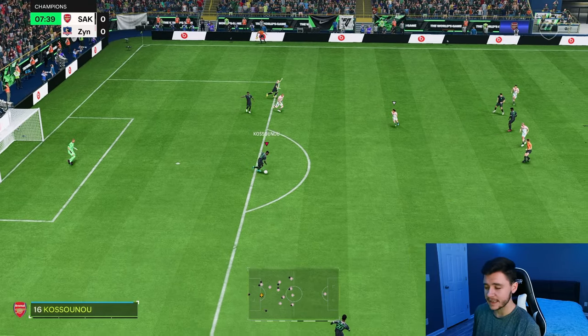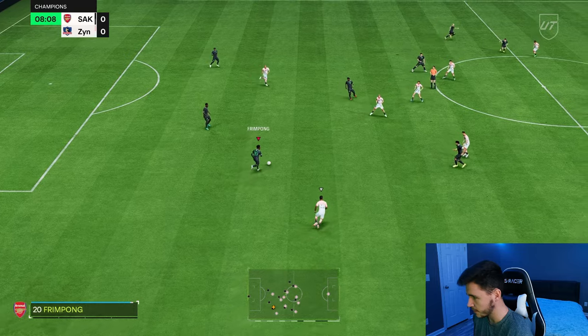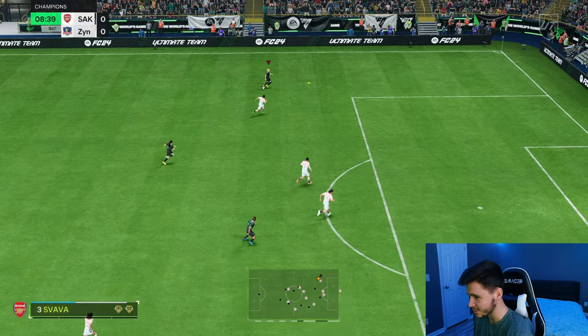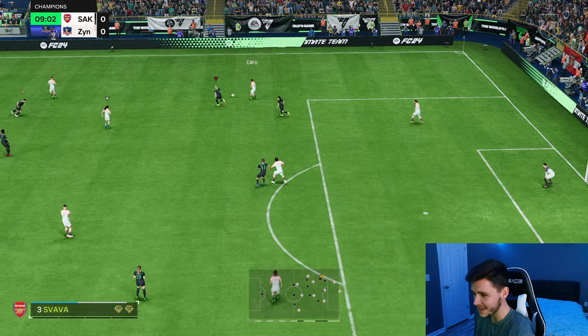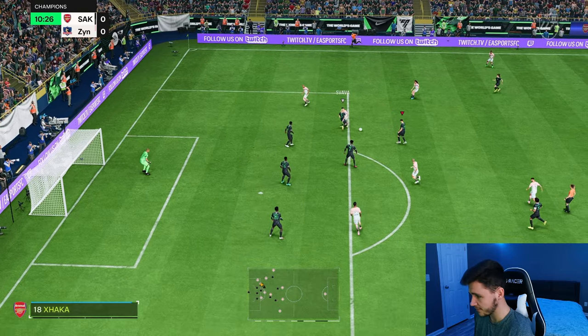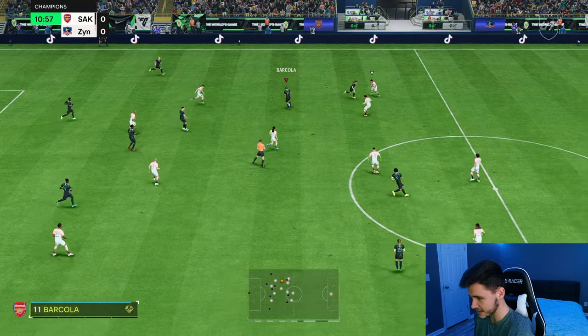I'm actually gonna try to get her in behind. She doesn't have the craziest attacking positioning, but I feel like my opponent might not track the run. Jeremy Frimpong, that's a lovely switch. Svava — that first touch isn't great. Very interesting. The manual defending overall seems to be really good. And the stand tackle is very consistent so far.